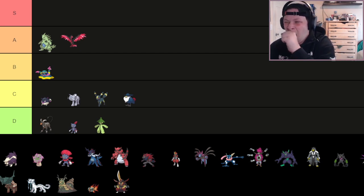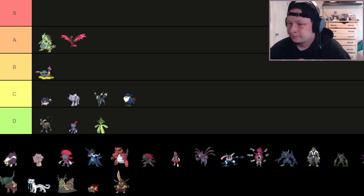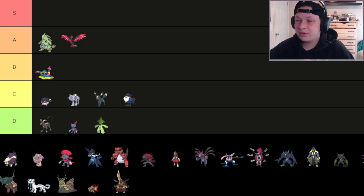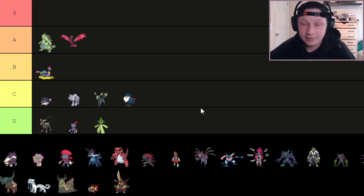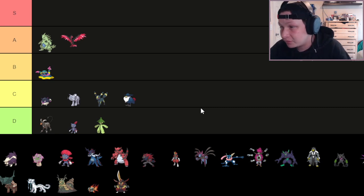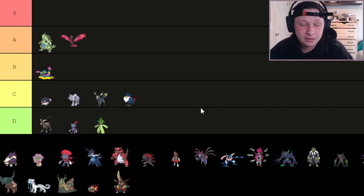It does also have access to Nasty Plot, and you can go physical, special, or mixed, which is pretty cool. But at the end of the day, what holds Honchkrow back is its speed tier plus its bulk. If it had 10-15 more speed it would probably be a lot more viable, but 71 speed is pretty brutal when you have 52 in both defensive stats. Still a good breaker nonetheless.